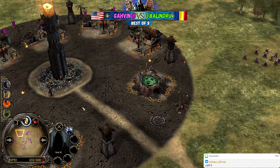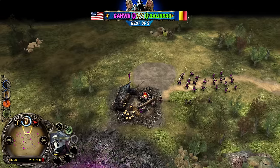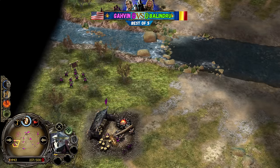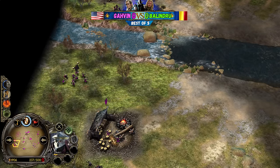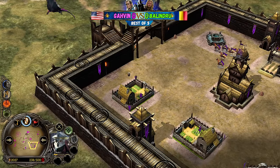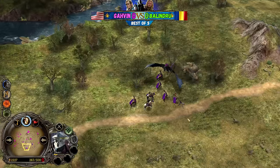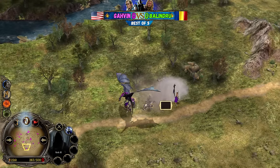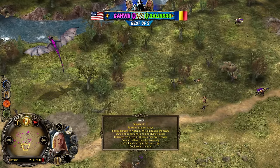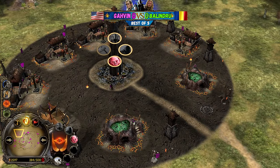Look at the mini-map - one look should tell you the whole story. Remember, it's a back and forth matchup. We'll get to see the same matchup for the second time in a swapped version. In game two, Gavin is going to play Rohan and Balinduru is going to play the Mordor faction. The Nazgul is doing a phenomenal job. Eowyn's Spear - Sturnaud - is reloaded on a one minute cooldown, so you need to be patient. 2.5k gold, but full map control means the money is going to kick in super fast.